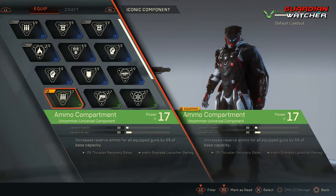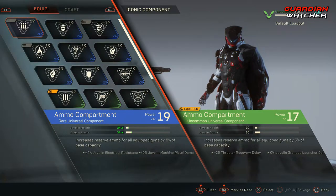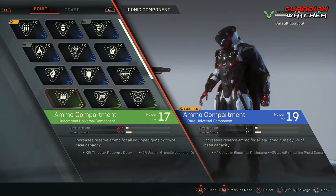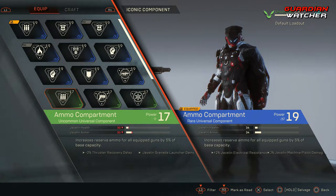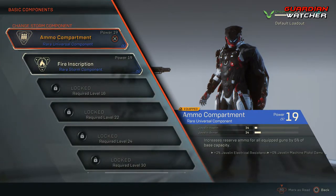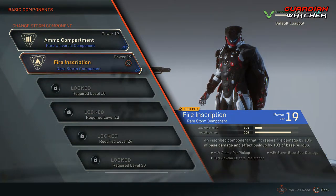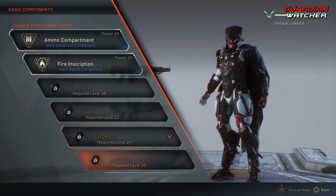Looking at the level 17 versus the level 19 component, your health and armor will go up by switching from a lower rarity to a higher one. You will also get different types of abilities on them. For example, the uncommon one gives you negative 2% thrust recovery delay and 0% javelin grenade launcher damage, while switching to a different one gives you different benefits. We have 6 component slots to unlock — during the beta we only get 2, but once the full game releases we unlock the 3rd at level 16, the 4th at level 22, the 5th at level 24, and the 6th at level 30.